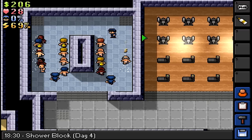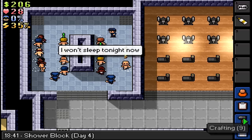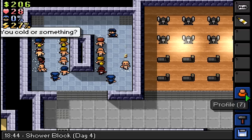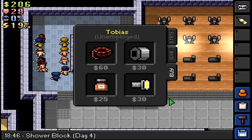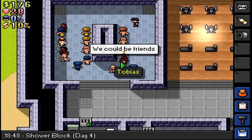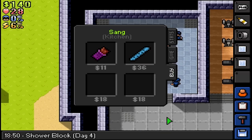By the way, dropping the soap doesn't do anything in the shower. Do we have anything we can buy? A flashlight! Duct tape! I need that. Hell yeah. What's she got? Two crafting notes, don't mind if I do.